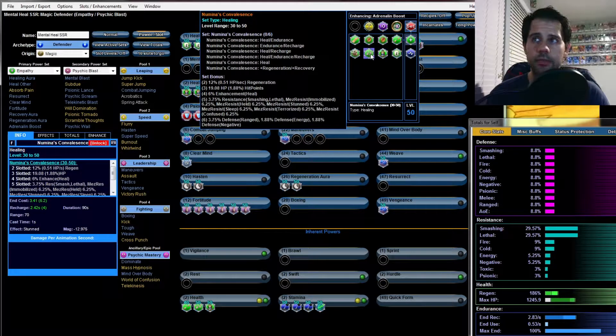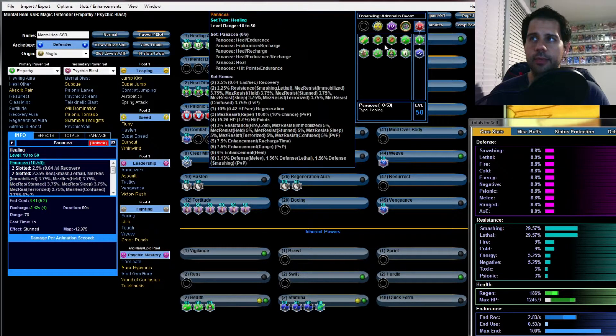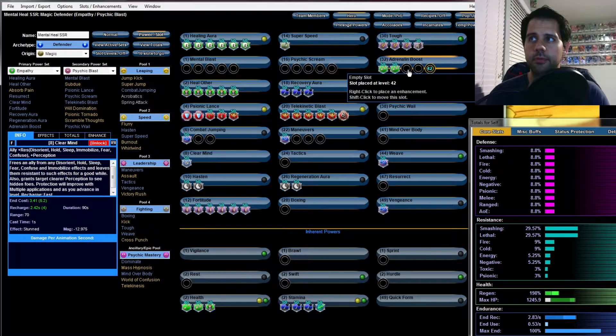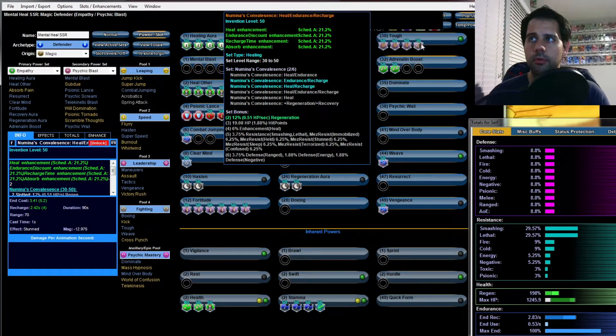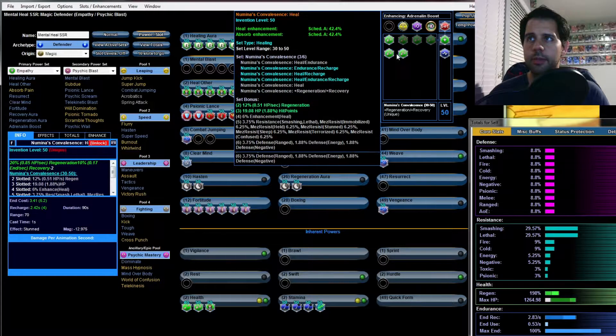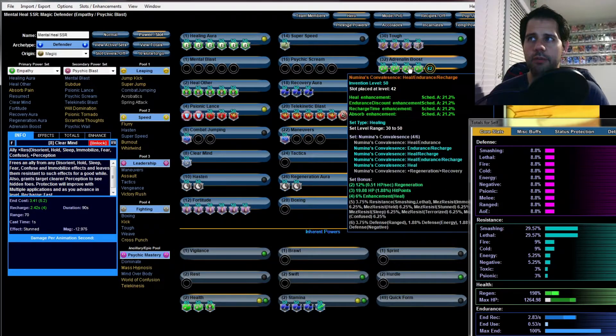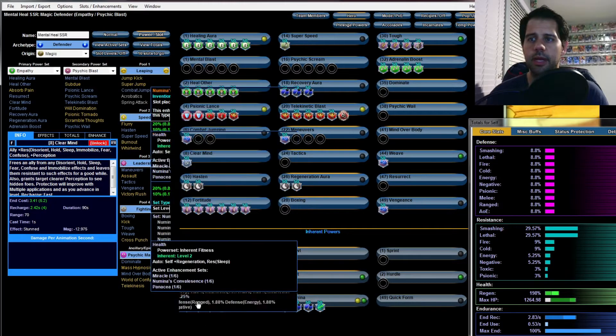Adrenaline Boost can take four slots. I prefer Numina's for the extra heal bonus, so go after anything with recharge. The final one can be a heal — it's up to you — but remember don't put the proc in there because it won't go off well if it's not on something automatically triggered.